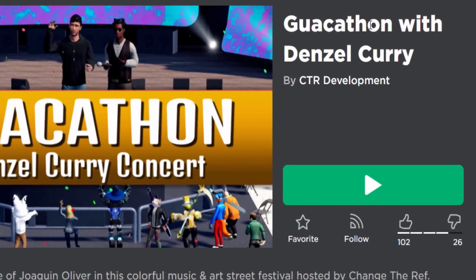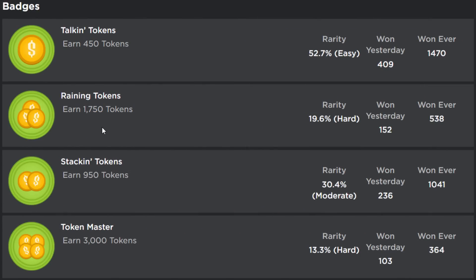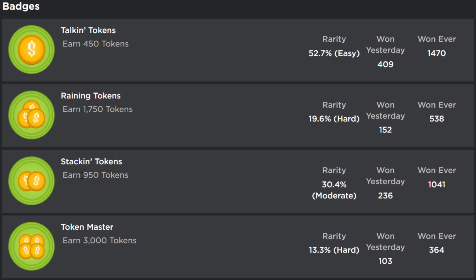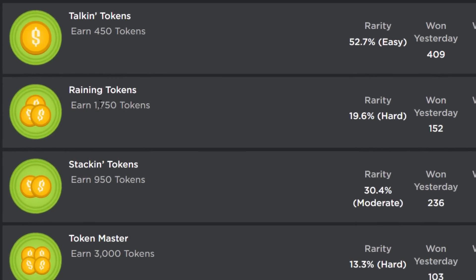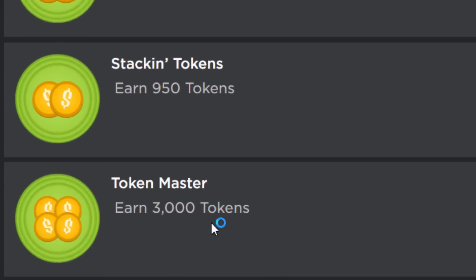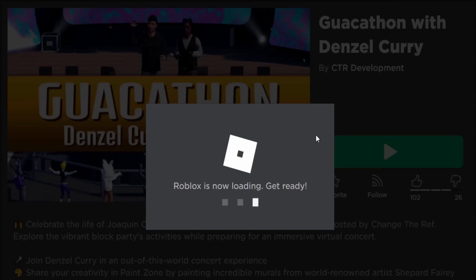We get them from this game, the Guacathon with Denzel Curry — I've got no idea what that says. To get them, you have to earn tokens. The prizes are in order: you've got to get 450 tokens, then 950, then 1750, then 3000 if you want the Sword Pack, which is the final prize. And you're probably wondering, well how do you get tokens? Let me show you.